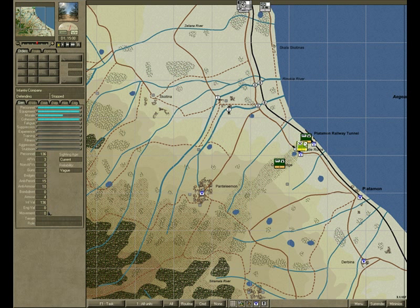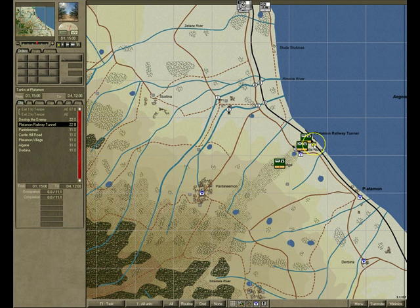These units are dug in on the ridge here. The reason they are dug in is because there are victory locations here and here. You'll see the points you'll get for those victory locations displayed on screen.